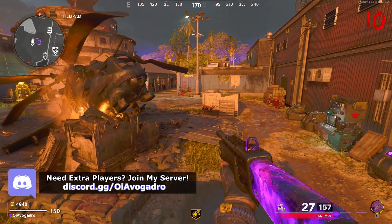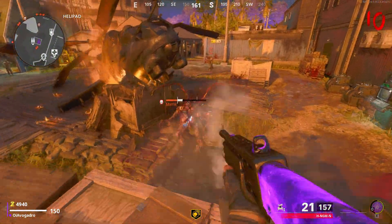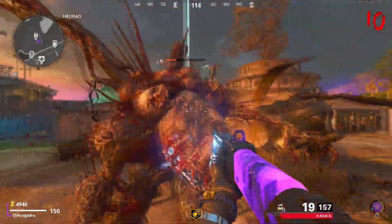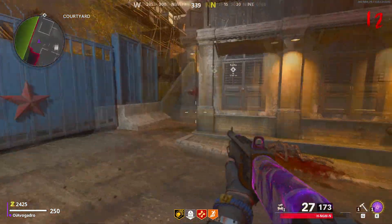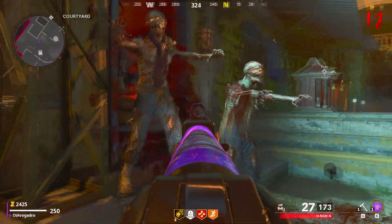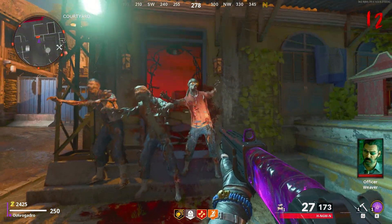The only downside is that the mimics and the manglers aren't affected by the monkey bomb so they will come after you, but they shouldn't be too much of a problem. Also when the glitch is active, when you make your way back to the pack-a-punch area all of the zombies are going to be AFK and not going to touch you. I highly recommend turning on all of the ether reactors before jumping into this glitch just so you don't have any problems while trying to activate them.